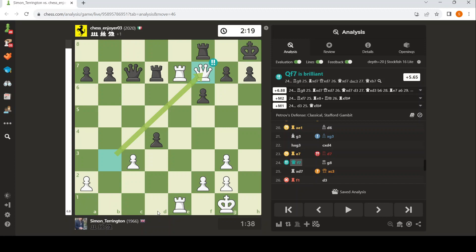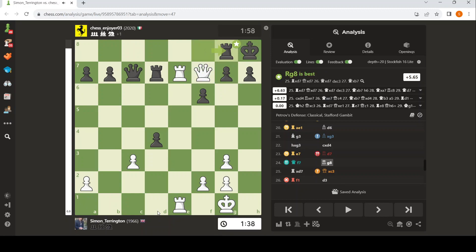I mean, the computer flatters me. What you've got to see is the weakness of the back rank. You've got to see that if Black takes there, the check at the back just wins. So this was the best move.